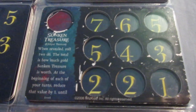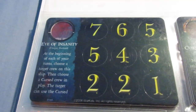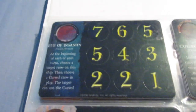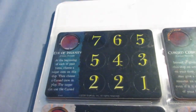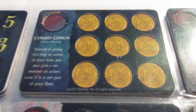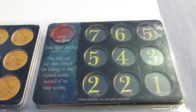Sunken Treasure — roll 2d6, and it's worth the combined value but decreases by one each turn and takes up two cargo. Not really worth it — you can easily roll really low. The Eye of Insanity lets you choose a target crew on the ship and basically copy a cursed crew in play. You can use it to copy a version of Davy Jones, essentially turning an oarsman into an all-powerful Davy Jones as long as the original is still around — quite fascinating and open-ended. Curse Conch — sacrifice an action to give any sea monster in play an extra action, even if it's not part of your fleet. Not a ton of games will have sea monsters, especially competitive games, but still a cool one. Red Skull just turns the ship's nationality to Cursed, so not a huge deal really.